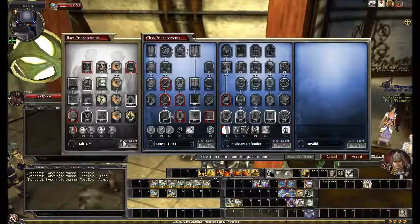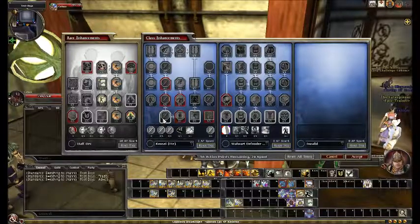So, the half-orc racial tree spends 24 points. Now, the Kenzai tree.